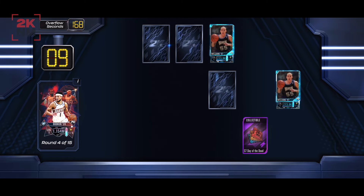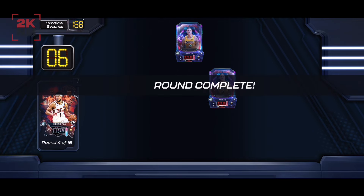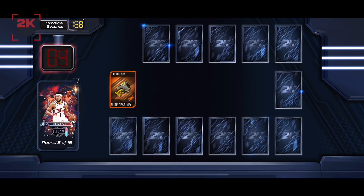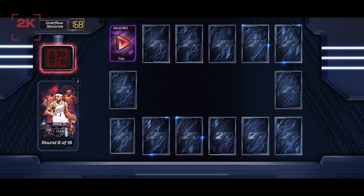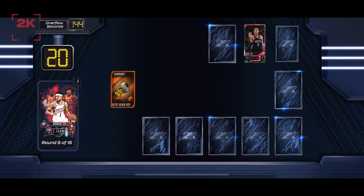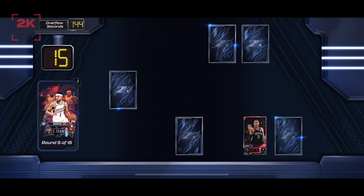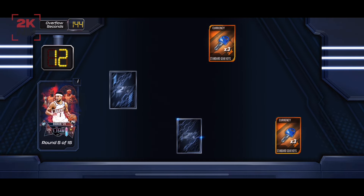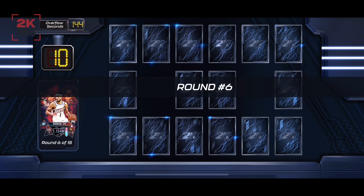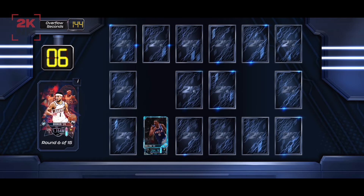One of the biggest problems with the memory game is when you get cards that are of the same theming. Say it's a certain tier — it could be Aquamarine for example — and you're not paying attention to the player in particular but instead the card border around it. So say it's got a Ruby or a Pink Diamond border, you're going to be looking at that color to try and match it, which causes confusion.